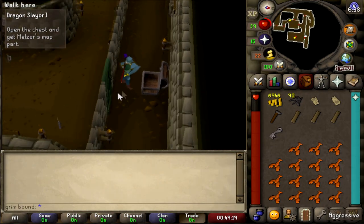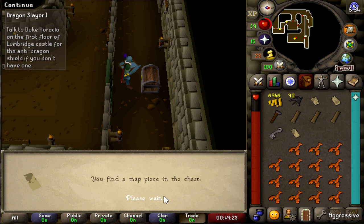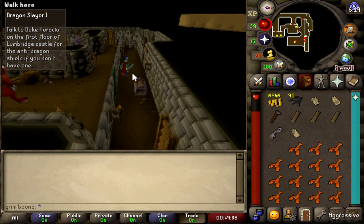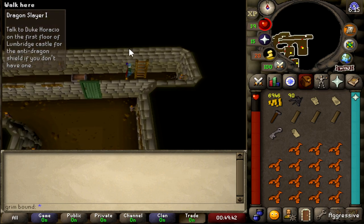We got the maze key — just a little minor detour, nothing to worry about. We made it to the chest. The third map piece — all right! Now we've got to go to Lumbridge Castle for the anti-dragon shield because we don't have one. I didn't want to record the entirety of the maze because I felt like it would be kind of boring and long and lengthy, but with that being said let's continue on our quest.